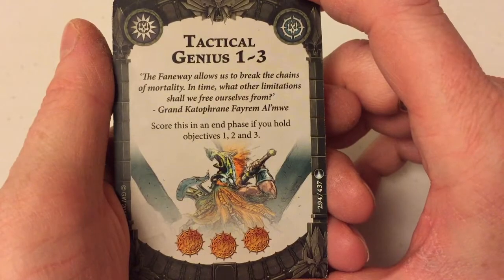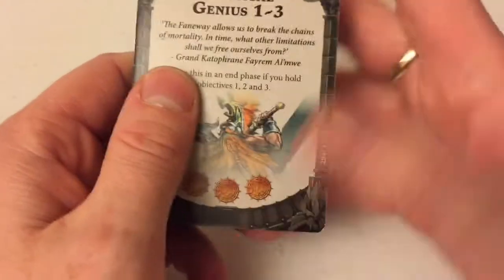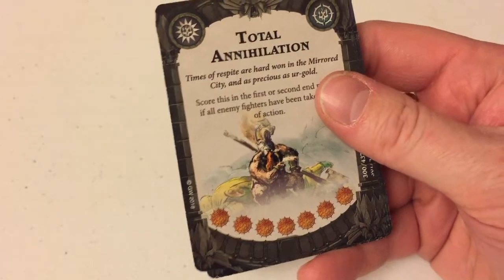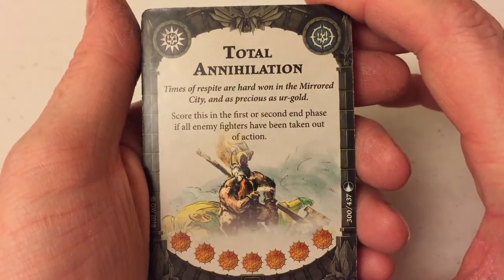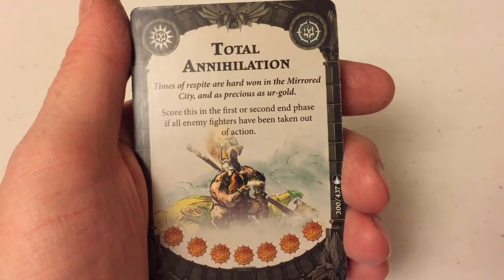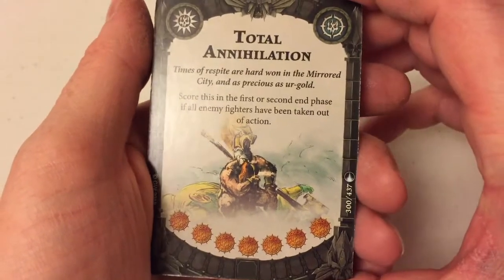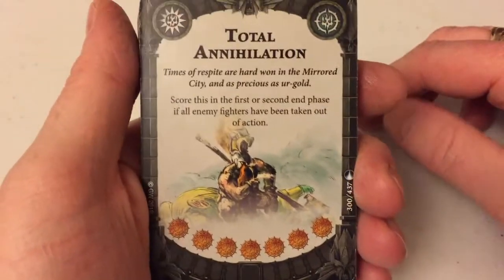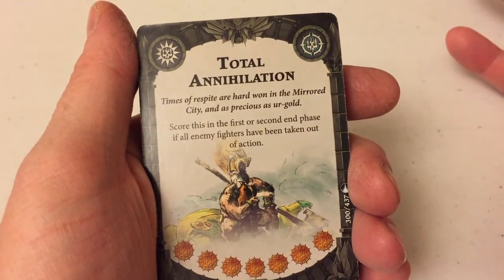Score this in the end phase if you hold objectives one, two, and three — a good card for Duardens. Total Annihilation — score this in the first or second end phase if all enemy fighters have been taken out of action. If you can just launch into attack and pummel them to death in the first two turns, you score seven glory, and then you've got a third round of just picking up whatever other objectives you fancy.